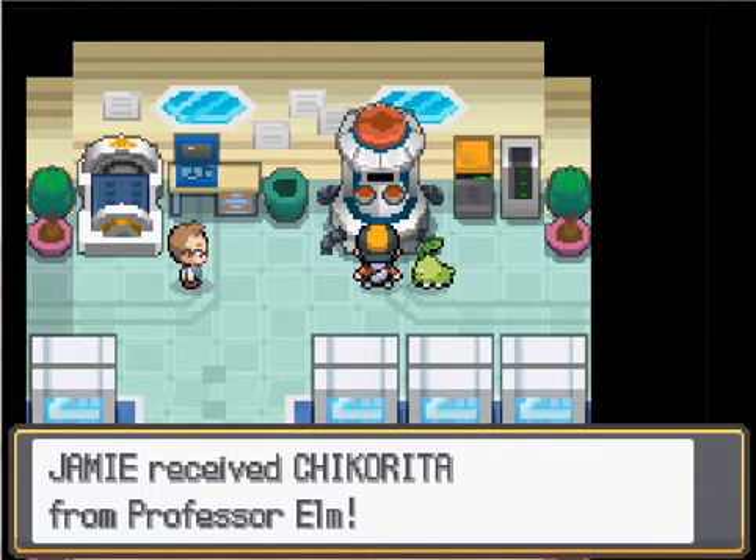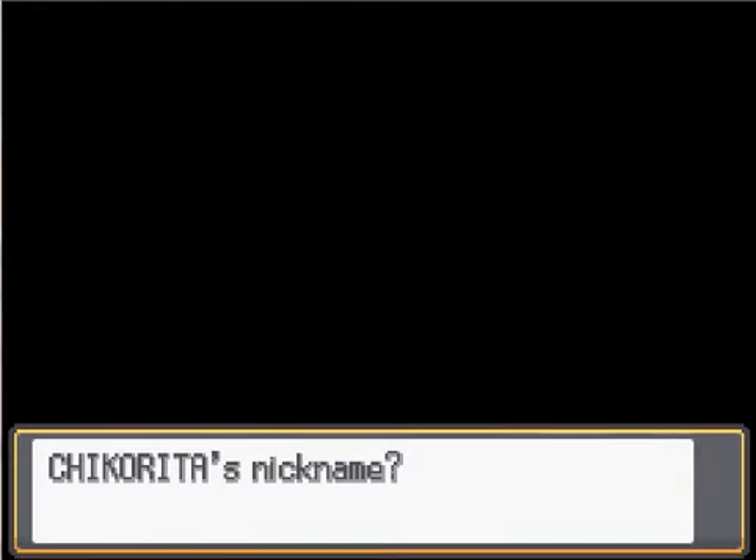Did you receive Chikorita from Professor Elm? That sprite looks really weird. Give it a nickname — yes! I'm not sure what nickname to give it. Shall we go with a ProJerry-style nickname where you just make random sounds until you get something? It's got a leaf on its head, so... Lefeteera. Yeah, Lefeteera. Hey Lefeteera, welcome to the team!